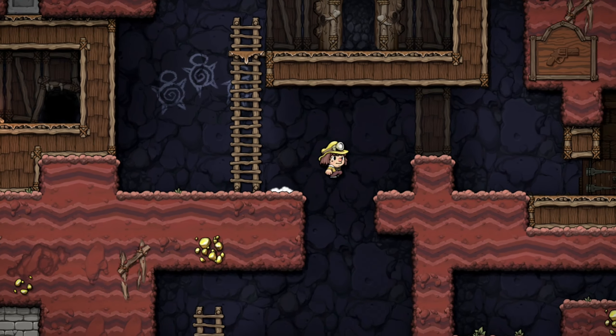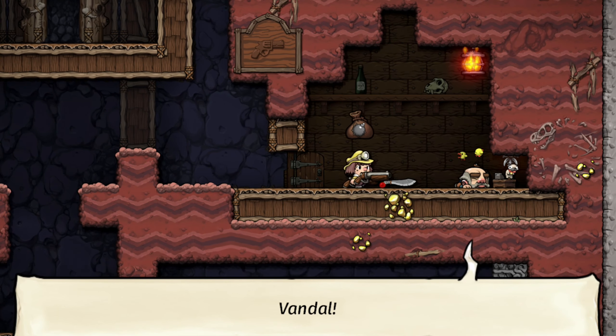Here's an easy strategy to kill a shopkeeper: throw a rope directly on him, then pick up his shotgun and kill him.